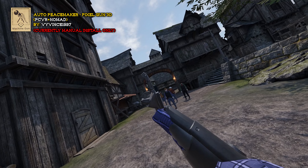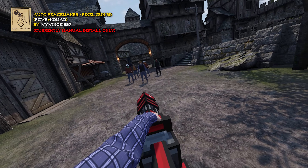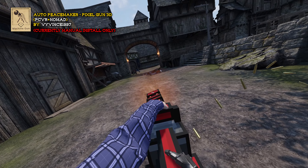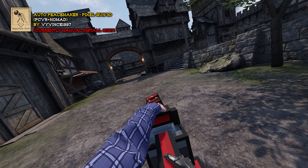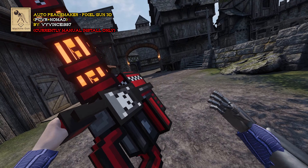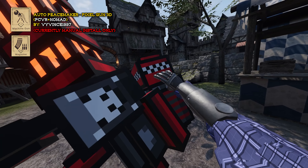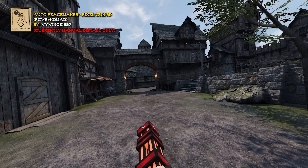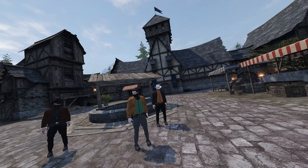And now the last of the machine guns: the Auto Peacemaker from Pixel Gun 3D. The barrels also heat up on this one. It has a hundred-round magazine — just reach down there and grab it to pop it out. There's a mag pouch you can get in the magazine section. Reload, she's ready to rock again. It doesn't overheat, it just runs out of bullets.